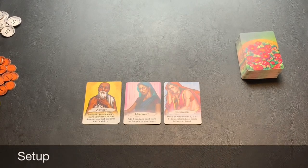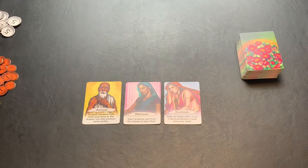Setting up a game of Merchants of Missouri begins with dividing the coins into their denominations of 1s, 5s, and 10s, and creating a supply off to the side where all players can reach. Then take the three basic character cards — the advisor, the merchant, and the customer — and place them face up in the center of the table where all players can reach.